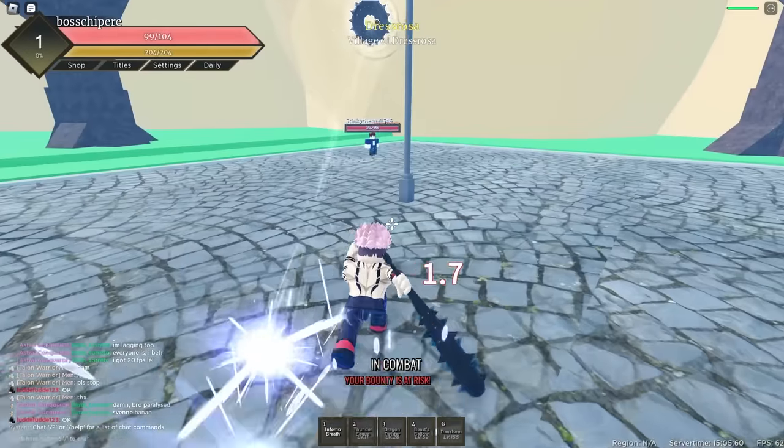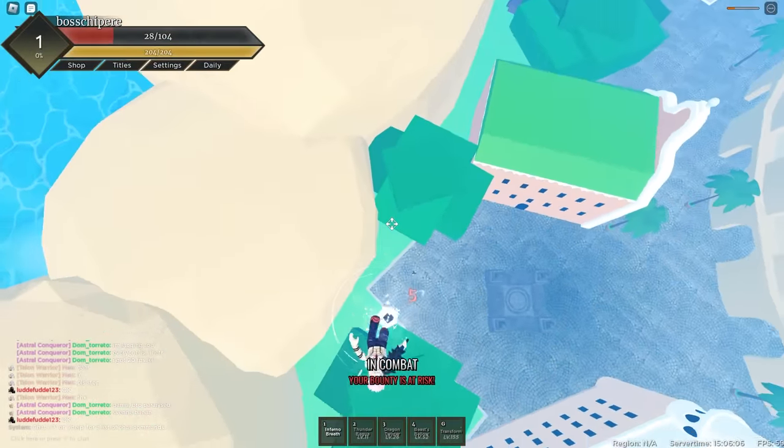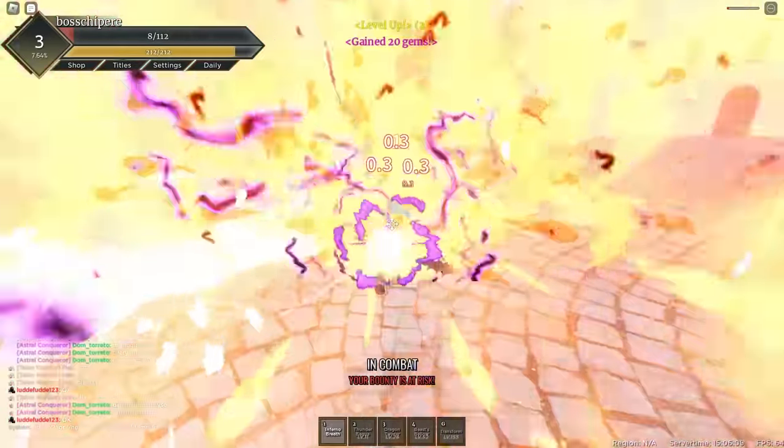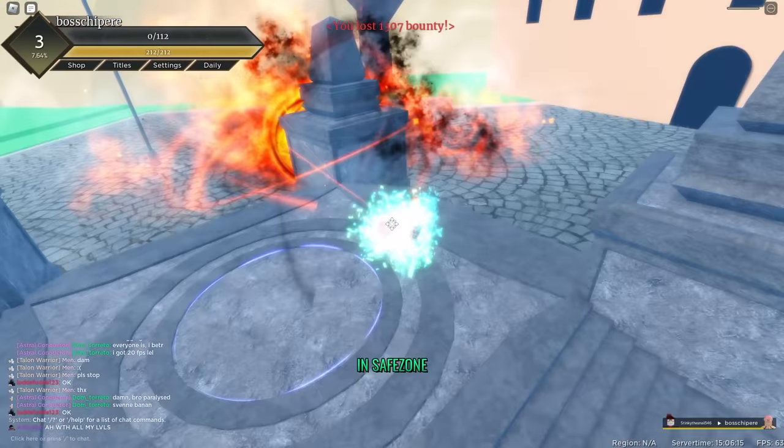Let's go back to Dressrosa and spawn in. We do have Dragon V2 — oh my god, that is perfect! We're not going to be able to beat this boss just yet, but maybe later. Fair no breath — 100% later we can beat him, but not now. No chance right now. And yeah, I died instantly.